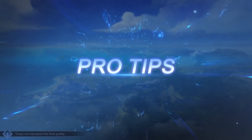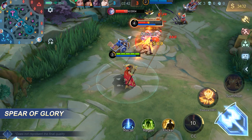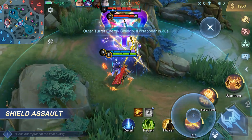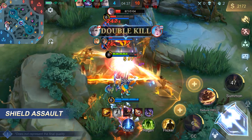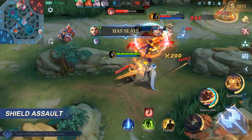Pro Tips: Since Spear of Glory stuns enemies hit by the tip, aim the end of the skill indicator at the target to more easily pull them in. Anticipate when the enemy burst is coming, and use Shield Assault to minimize damage taken. Shield Assault's enhanced basic attacks benefit from attack speed, so Minsithar with a damage build can have incredible burst in the late game.